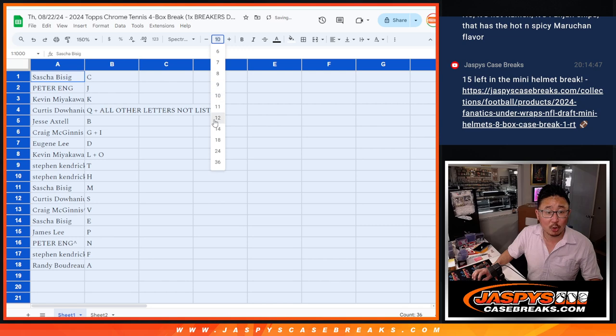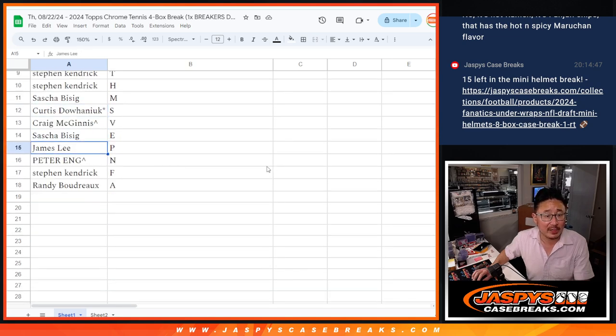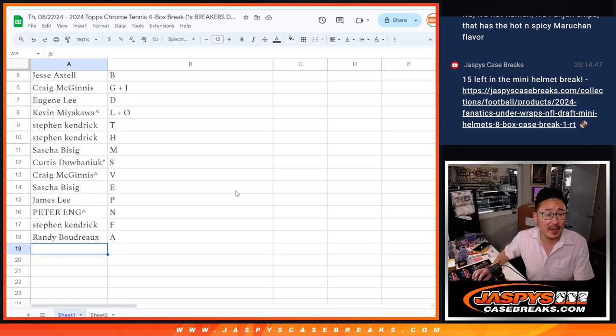Trade window is open. Sasha with C, Peter with J, Kevin with K, Curtis with Q and all other letters. Jesse with B. Craig with G and I. Eugene with D. Kevin with L and O. Steven K with T and H. Sasha with M. Curtis with S. Last spot Mojo. Craig with V, Sasha with E, James with P, Peter with N, Steven with F, and Randy with A.